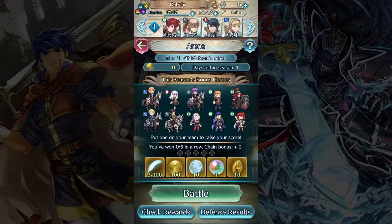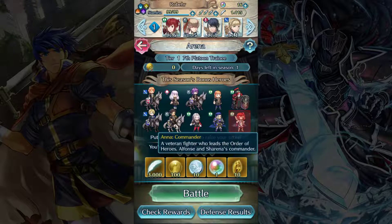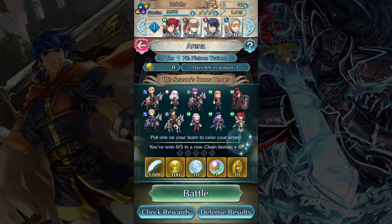Every week there is a given season going on. It says here one day left in season one, because the end of the season is Monday evening and I'm recording this on a Sunday. These are the season's bonus heroes — these ten right here. If you go into an arena battle with one of these bonus heroes, you will actually get double points, so you want to do that as much as you can. Generally speaking, the newest released units will be part of the bonus season. We also see the three main lords from Three Houses, a random legendary unit — legendary Hector — and either Anna, Sharena, or Alphonse are always a bonus hero. So no matter what, you will always have access to a bonus hero. Put one of them on your team to raise your score.